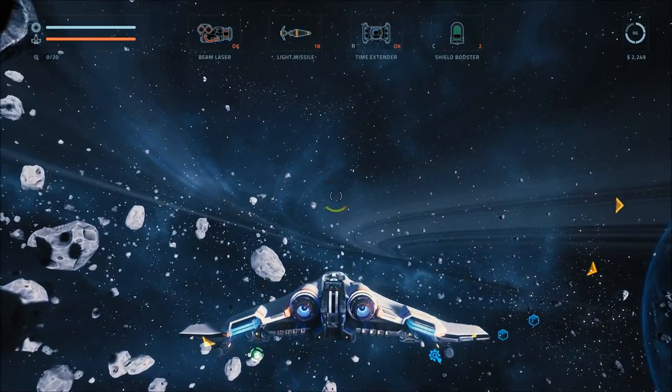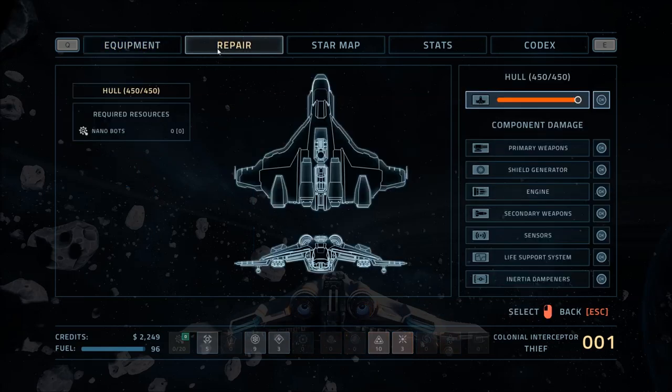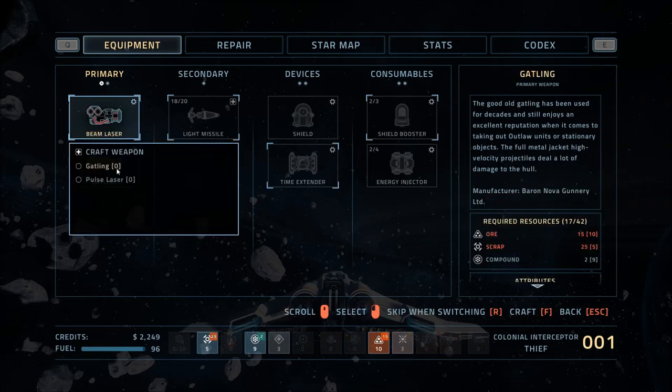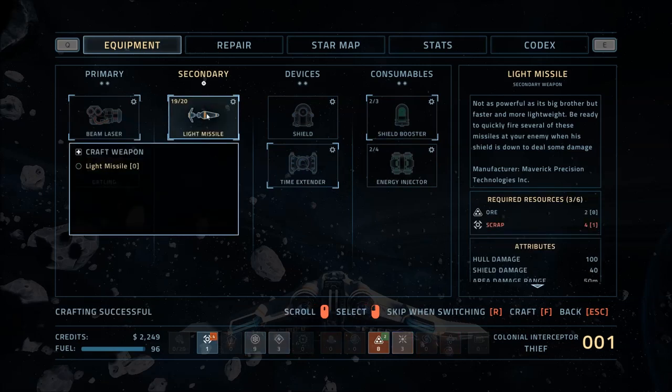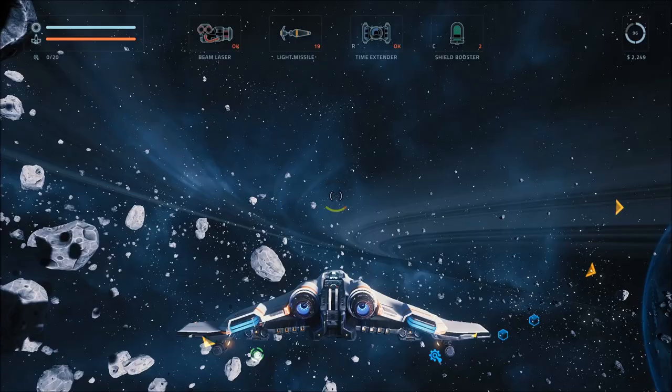Alt — we can look around. Oh, Tab — that's how we open our menu. So there's repair, which we can't do, and equipment. F is actions. We can build new or upgrade. We can craft a Gatling or a pulse laser — those are the two weapons we know how to craft. We don't have enough ore scrap, but we do have enough compound. We can build new missiles because we used one in the tutorial. These are the different resources we've picked up so far.